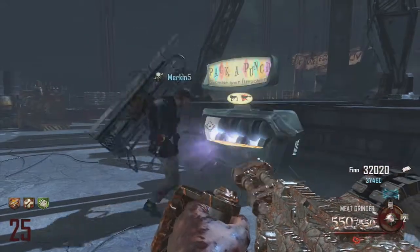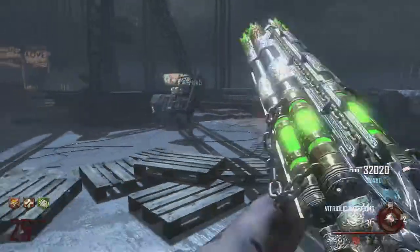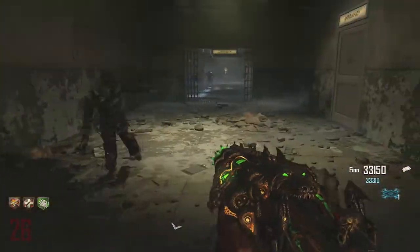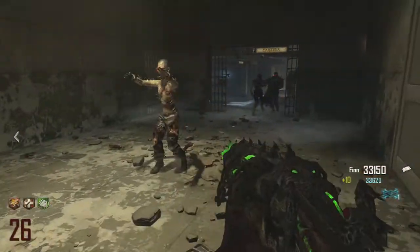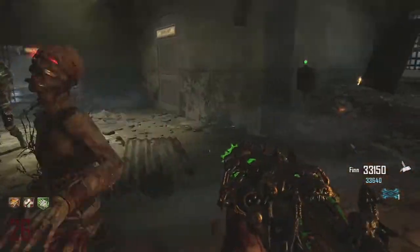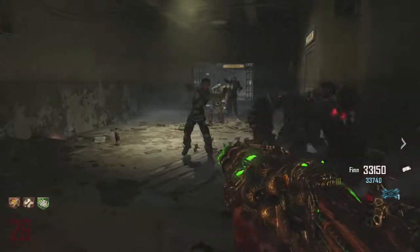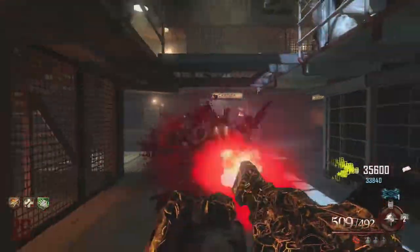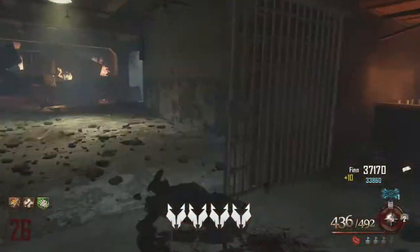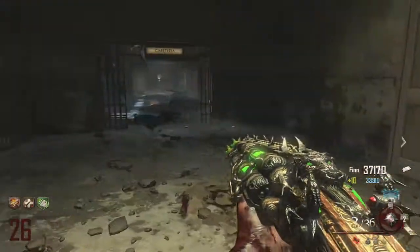I'm going to show a couple of clips of me using the Meat Grinder in a two-man strategy with Merkins. I'm gathering up zombies and training them into a group, then running off to get a little distance before getting the Death Machine out and shooting. Using the Meat Grinder you get a little extra speed and extra reload time, which is really cool. This is a really good spot on Mob of the Dead for training. Based on what I've used with the Death Machine and Meat Grinder, I'd give it 4 foxes out of 5.